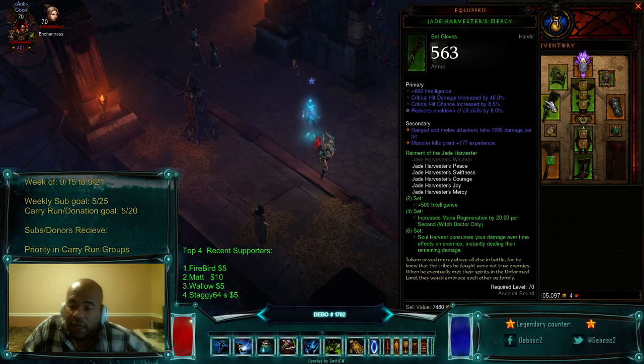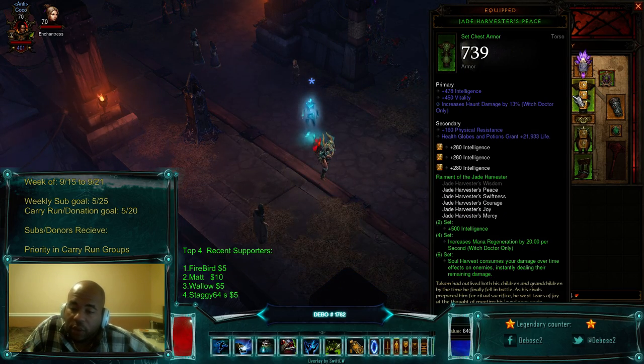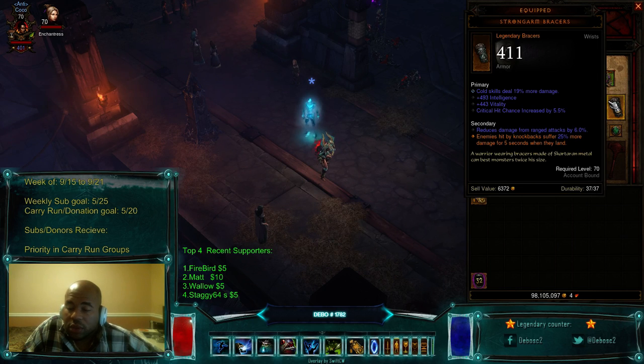You want your gloves to have critical percent chance, critical damage, and cooldown reduction. Hopefully in the future I can get one with higher stats — 45% critical damage or higher, 9% crit or higher, and max cooldown reduction. On your chest, it's pretty straightforward: vitality, increased Haunt damage. In 2.1, when you find any Jade Harvester chest pieces or pants, they automatically come with triple sockets, which makes it a lot easier. We're running the Strong Arm Bracers because you're using Piranhado — increased cold damage and vitality. Pretty solid.